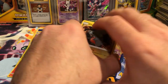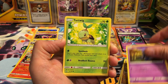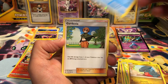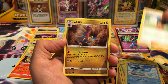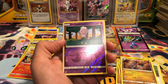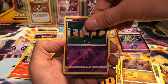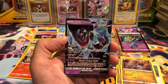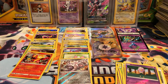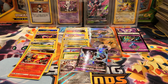Last pack of the box. Our last pack begins with a Gible, Croagunk, Turtwig, Roselia, a different Gible print, Piplup, Gardenia, Gabite, Driftloon is our reverse — and that is a common — and the final card of the box is...